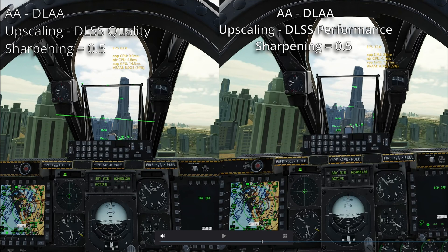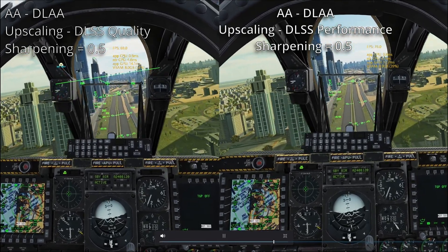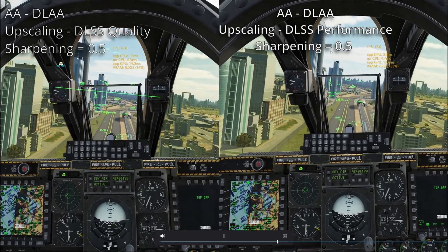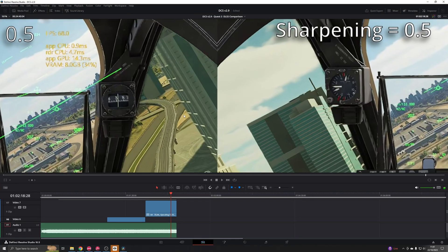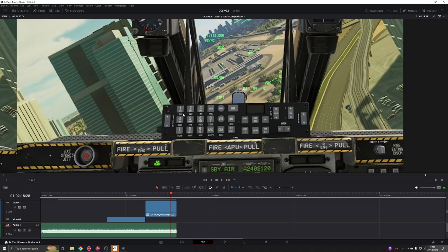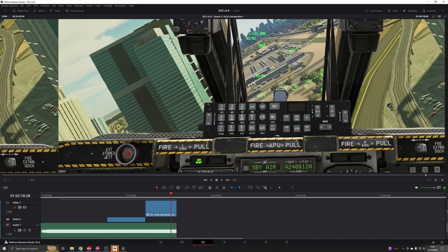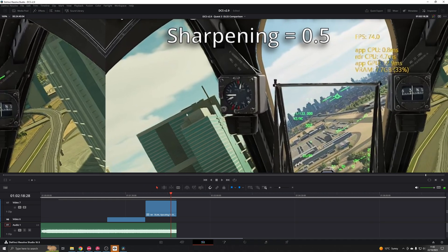Next, the comparison between DLSS quality and DLSS performance. Again, not much of a bump in FPS — about 75 FPS versus roughly 70 on quality, so we're gaining about 5 more FPS between performance mode and quality mode. Image-wise there isn't too much difference, but looking at the cars in performance mode versus quality mode, you can see we are retaining more detail on small objects like cars. The visual difference, particularly on small details, is there.